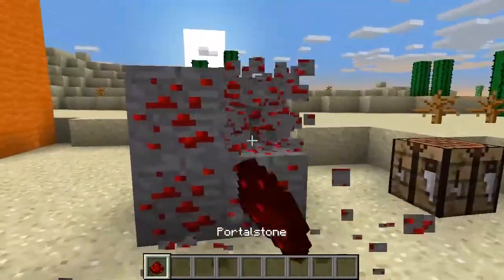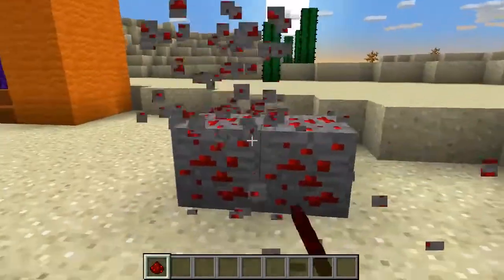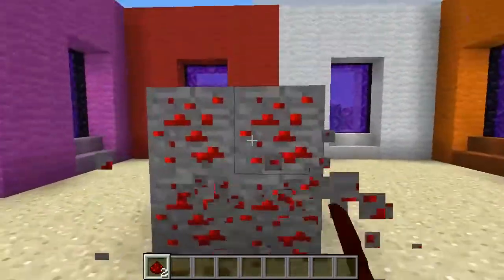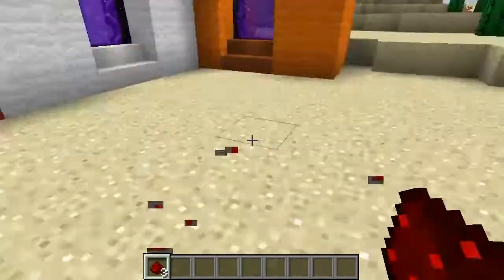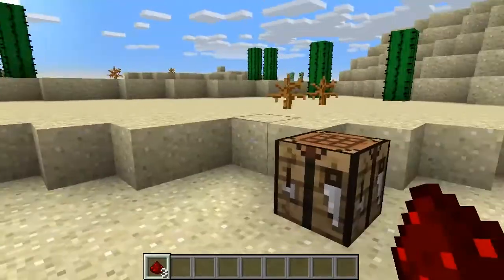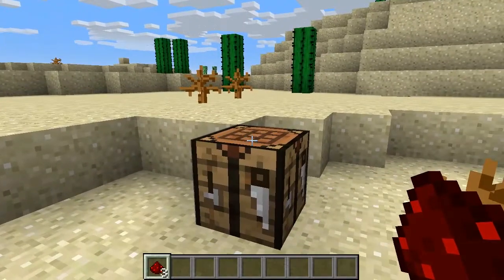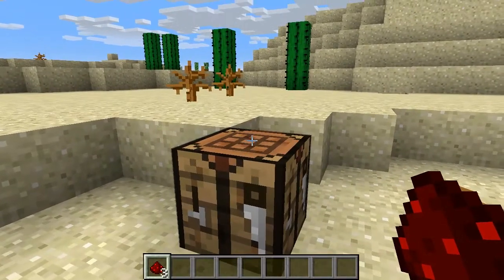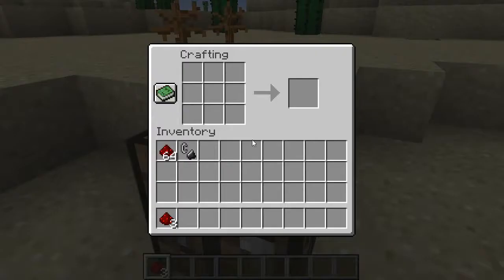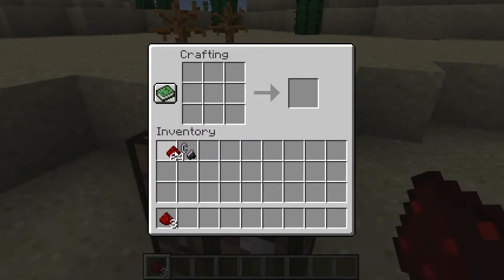There's one. There's one. Three Portal Stones. Another option is to enable or disable Portal Stone as craftable in the plugins config.yml. This option is turned off by default, and the crafting recipe is permanently set. The recipe of one Redstone will craft a Portal Stone.